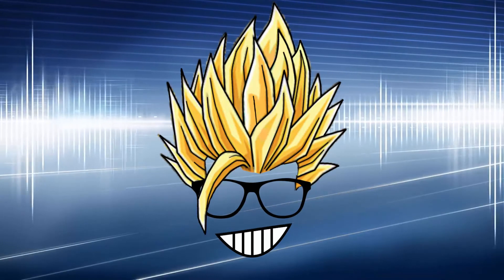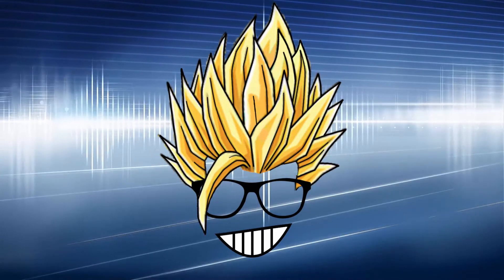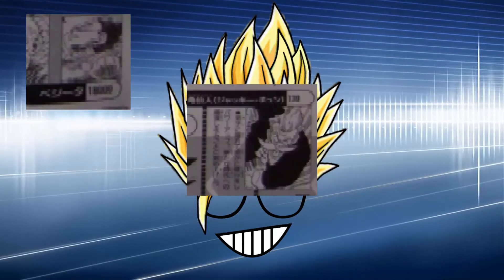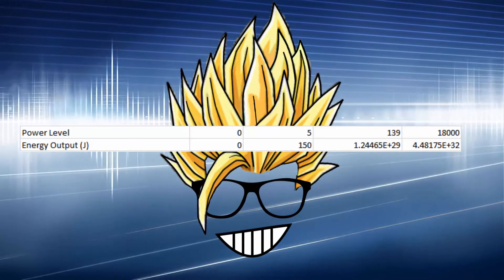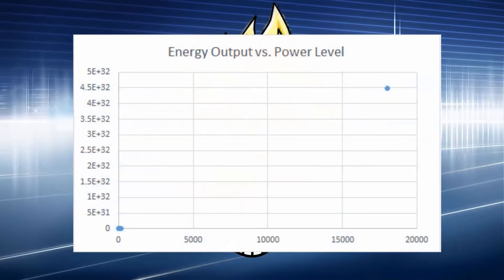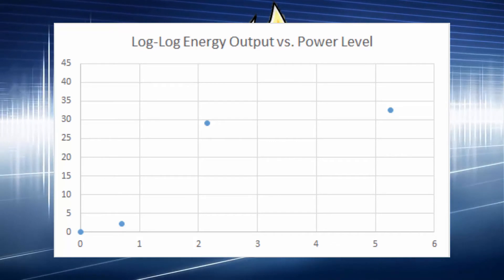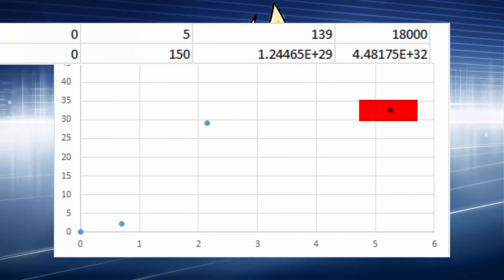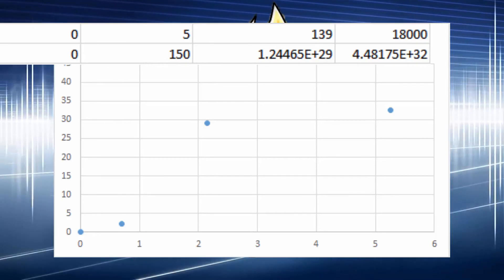Hello gentlemen, fans of math lovers — were you satisfied with the answer of Cell's power level being just under 300 trillion? Me neither. So I took a look at the power levels of various characters and tried to figure out why. It turns out the power level system is completely messed up. If you plot the power level of Vegeta, Master Roshi, and the average human — which are 18, 139, and 5 — against their energy outputs of 4.48 × 10³² to destroy the Earth, 1.24 × 10²⁹ to destroy the moon, and 150 Joules, we see a plot that doesn't make any sense. I tried the linear-log model, which doesn't give any clean result. Then I tried the log-log model, taking the log of energy versus the log of the power level, and we get some interesting results. Looks like it follows some nice patterns, except Vegeta is off the chart, or Master Roshi is off the chart. Vegeta could be bluffing, or Master Roshi is holding back.